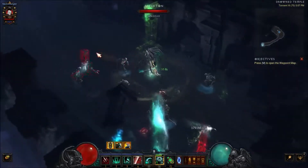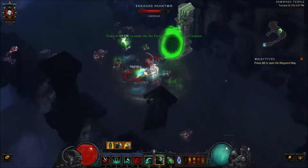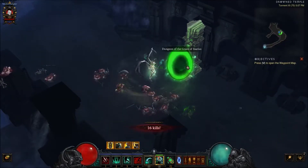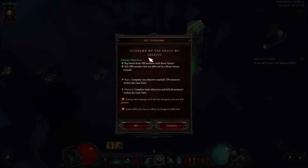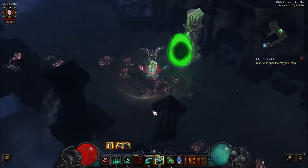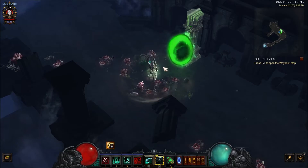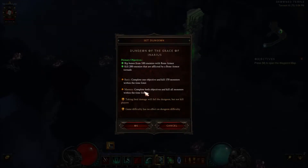Which is kind of unfortunate, because if you could turn the difficulty up it would help things not die as fast. Your primary objectives are to rip 100 bones from enemies with Bone Armor — basically activating the skill — and then kill 200 enemies affected by your Bone Armor Tornado, or Bone-Nado. You want to dash in with Blood Rush, let your Tornado do damage for about half a second, but you don't want it to always kill them. You want to be killing enemies with the active as well, because you're trying to get both objectives to master the dungeon. The basic reward is completing one; mastering requires both. Taking fatal damage fails the dungeon but doesn't kill you.